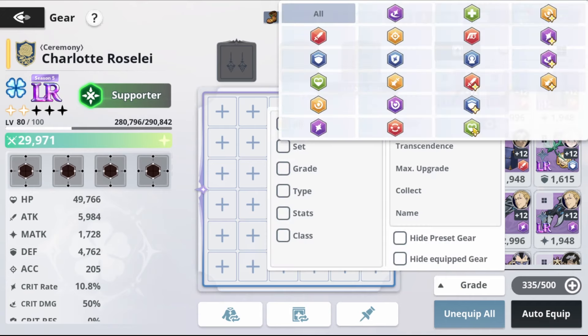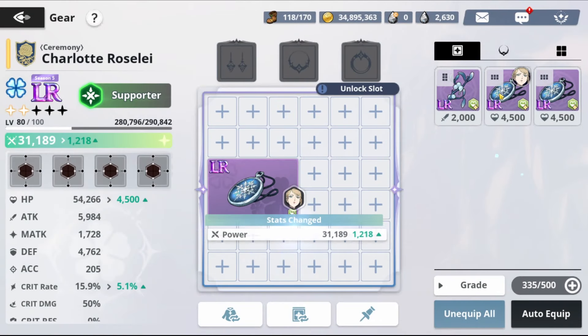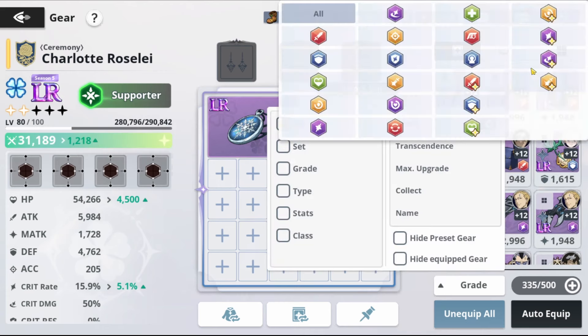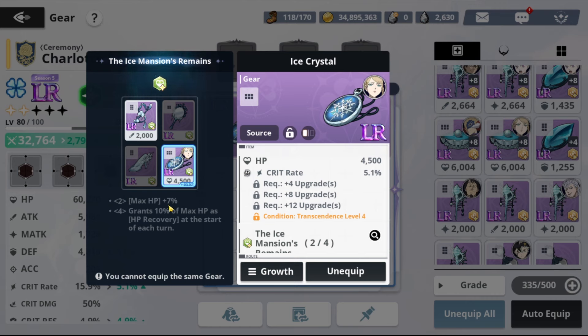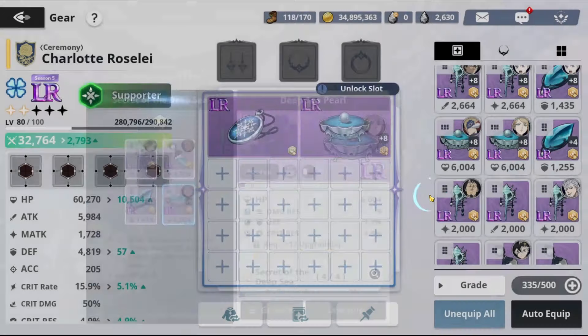For HP, we're going to pick the HP set — four HP set pieces. We also need a speed set because she needs to be quick. We pick the speed set here. If you build the full set you get the full bonus, but right now we only need the +7% HP bonus. We're doing half the speed set for extra speed. You can build the full one — it's up to you — but I want to make her both tanky and give her a bit of attack and speed.